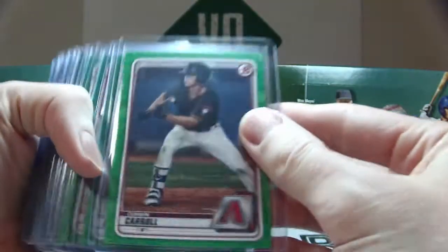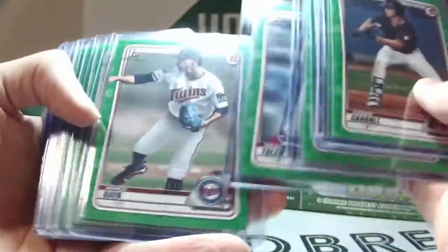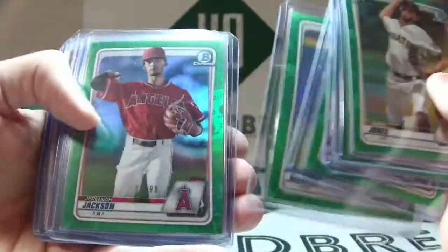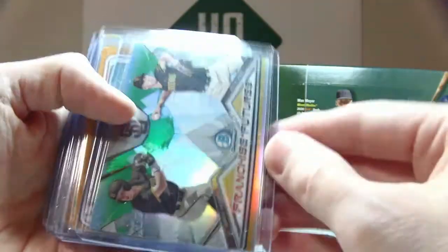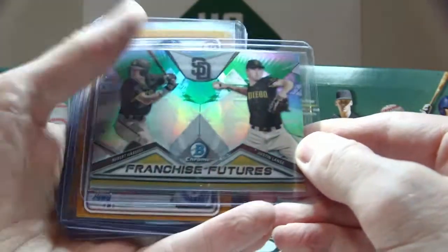Green paper out of 99 we have Corbin Carroll, Shane Baz, Ryan Murphy, Colt Keith, Milan Tolentino, Marco Raya. Green chrome we have Jared Jones, Case Williams, Holden Powell, Logan Gilbert, Jeremiah Jackson, and insert Emerson Hancock — 2020 green out of 99. Randomed, we have Robert Hassel and Justin Lang.